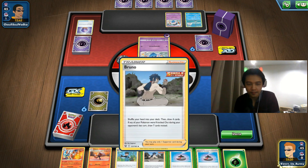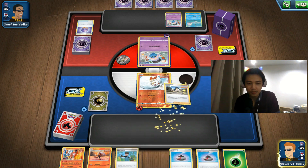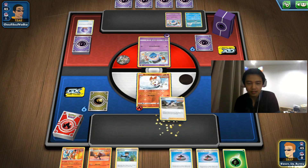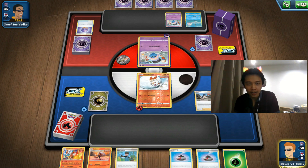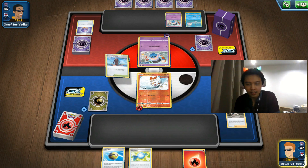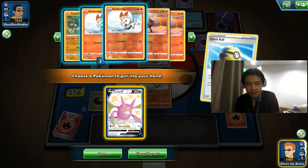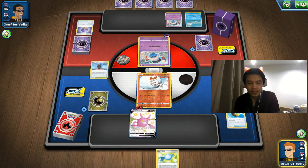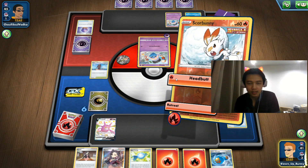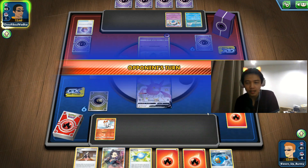We have a bad hand — have to use Bruno. Also important to note: if you're using Spiral Energy, Single Strike Energy, or Rapid Strike Energy, you must be aware that you can't deal damage to Duraludon V-MAX. Duraludon V-MAX protects itself from all damage from any Pokémon with special energy cards attached, which is very destructive against Rapid Strike and Single Strike combos that rely heavily on those special energy cards.